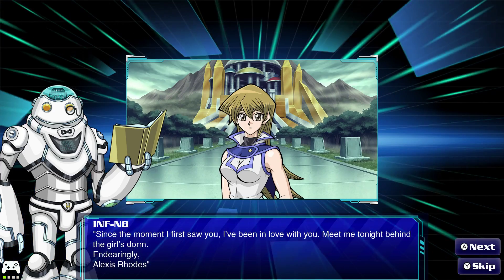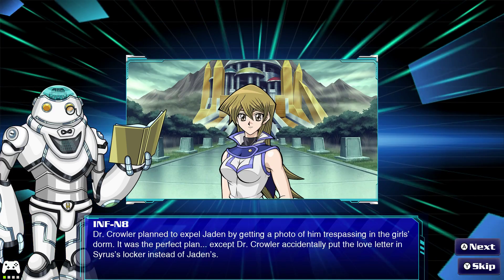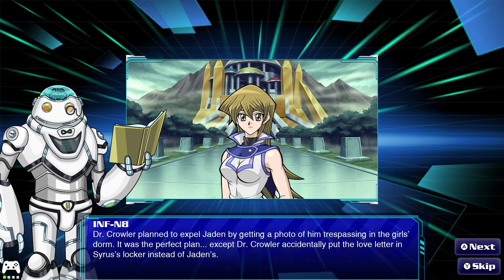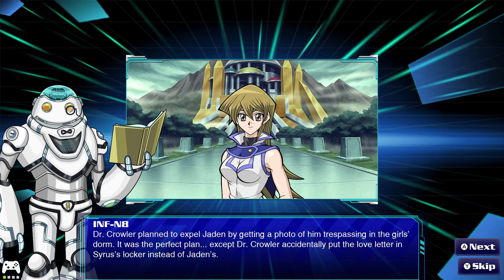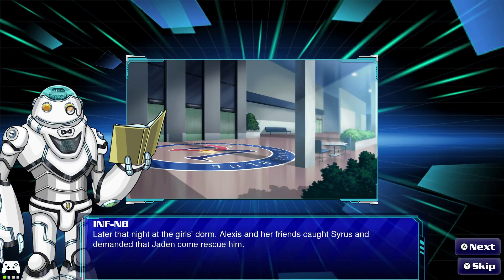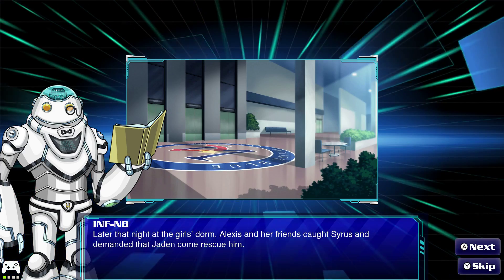"Since the moment I first saw you, I've been in love with you. Meet me tonight behind the girls' dorm. Endearingly, Alexis Rhodes." Dr. Crowler planned to expel Jaden by getting a photo of him trespassing in the girls' dorm — except Crowler accidentally put the love letter in Cyrus's locker instead of Jaden's. Later that night, Alexis sent her friend and demanded that Jaden come rescue him.